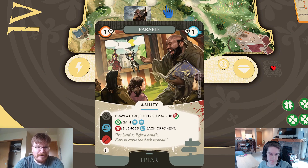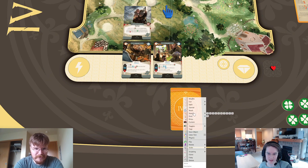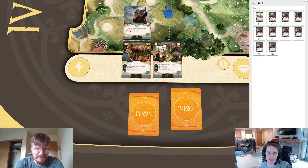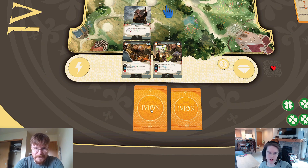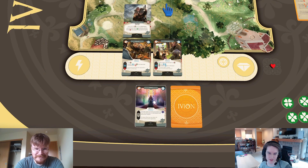There are a couple of really fun versions of this sort of effect — it's Thwack and Parable. Those are fantastic, really fun cards. Let's look at another defensive option for the Friar: Prey. I know there were some people who were excited about seeing this card.